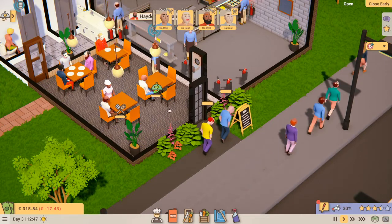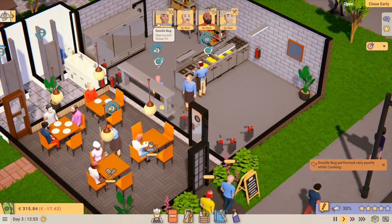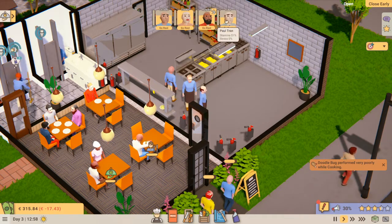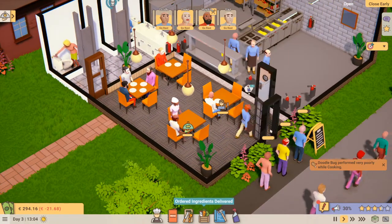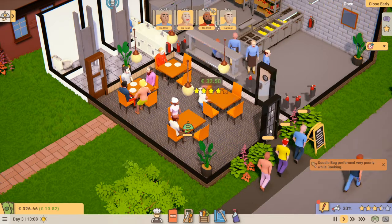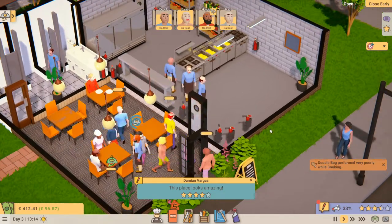We've got people waiting out here, which is a very good thing because it lowers the stress of the employees. The stress is really low — only two percent, eight six percent — because they like full tables. So don't make your restaurant massive and don't put loads of tables out. It's better to be busy than empty because too many tables causes your employees more stress.